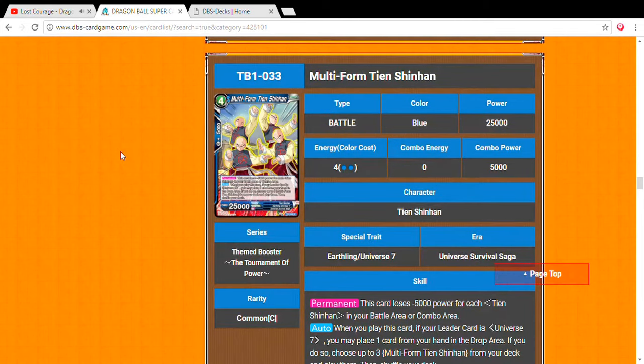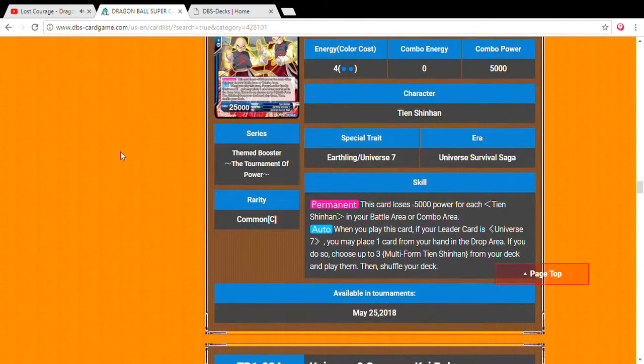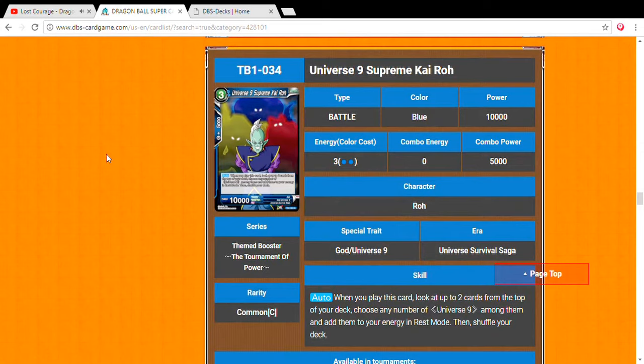Next, Multi-Form Tien Shinhan, four drop 25,000 power. This card is very very important in the Gohan deck. Permanent: this card gains 5,000 power for each Tien Shinhan in your battle area or combo area. When you play this card, if your leader is Universe 7, you may place one card from your hand in the drop area, and if you do, choose up to three Multi-Form Tien Shinhan from your deck and play them, then shuffle. We need them for the combos — and like in the anime, he gets weaker every time he uses Multi-Form, which is one of the dumbest things.